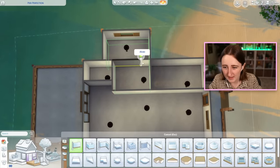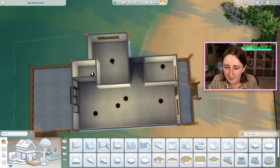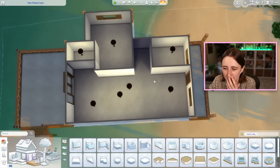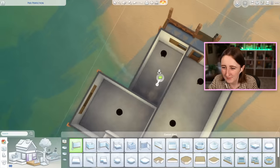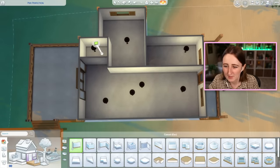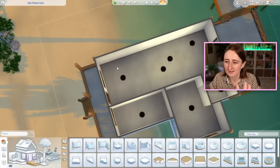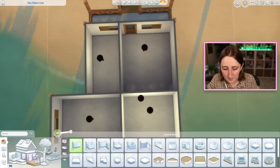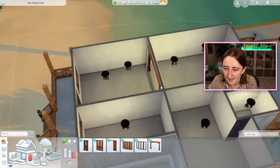Here's what I'm thinking for the floor plan: basically two bedrooms, this one with an ensuite bathroom, and I'll find space for another bathroom. Maybe this room could be long and skinny with the bathroom there. Then you enter into one big open living, kitchen, and dining room. I haven't really used this archway very much, so maybe I'll try using that here too — it's actually really pretty, I like it a lot.